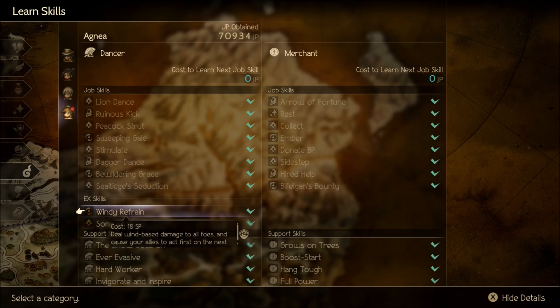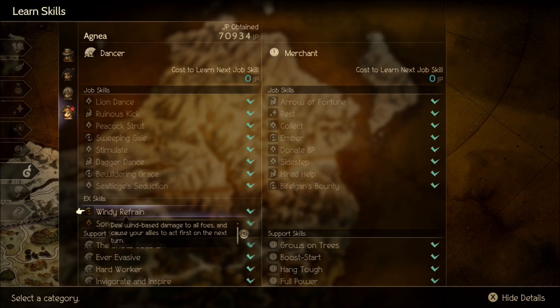Windy Refrain is really good because it's a multi-target wind attack, great for taking out random encounters. It also has the added effect of causing your allies to act first on the next turn - very good especially for Kates and Octopups. Combine this with Step Ahead and not only will all your characters get their initial attacks first, but on the second turn all your characters will act first again. A very solid ability, acquired from her shrine, which is nice.